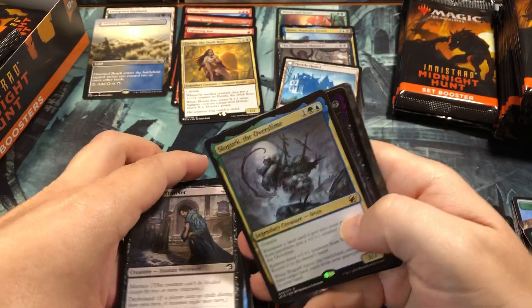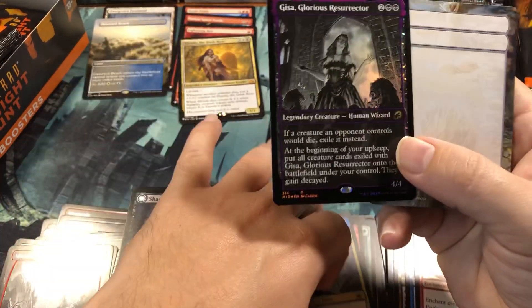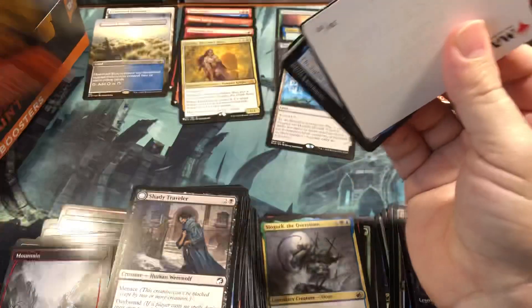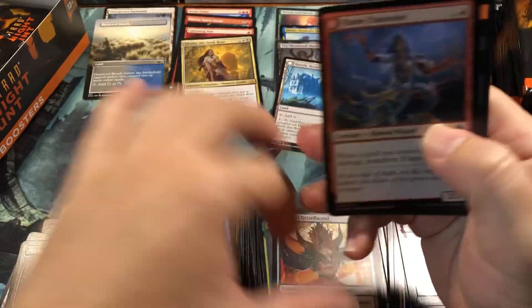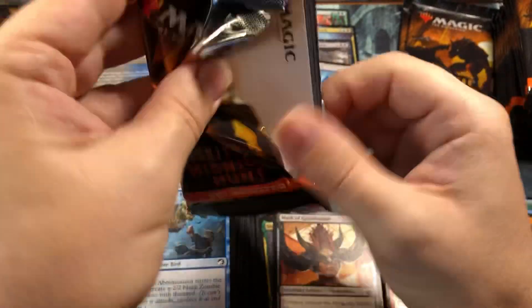Curse of Obsession. Slow Gerp, the Over Slime - oh, and a foil Gisa right behind it! Foil rare Gisa is good. I have a feeling that card's going to go up. I'm surprised it's not getting more respect already. Especially in black where you've got tons of removal, that card is priceless - it's going to be a great card. Mask of Griselbrand, uncommon Flame Channeler foil and a mini game.